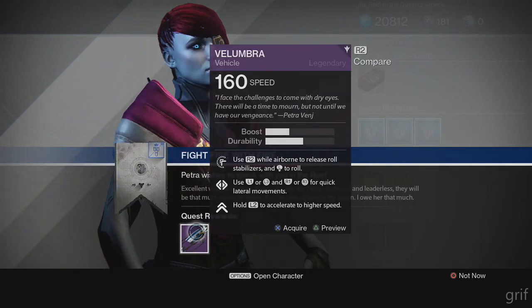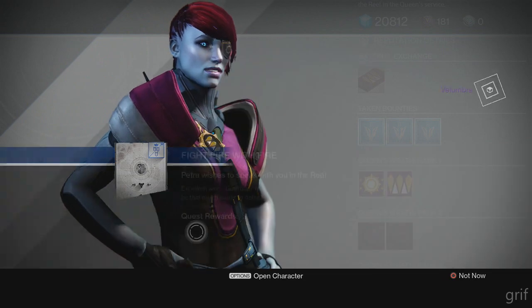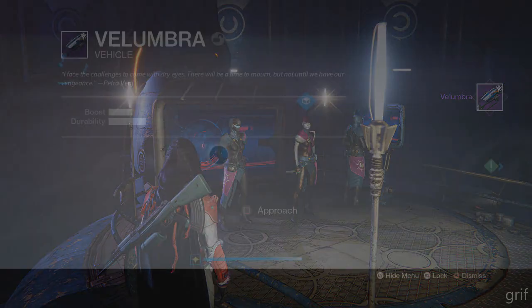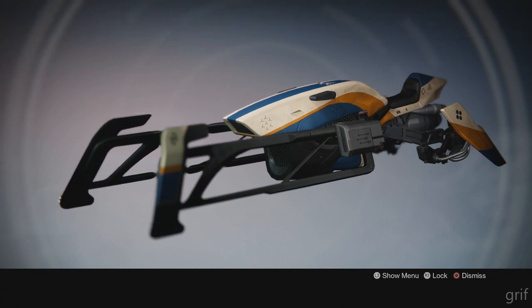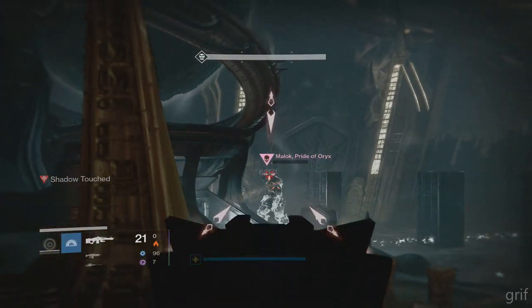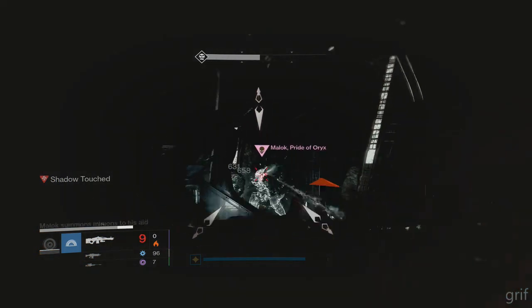For the Volumbra, you've got to kill six bosses in the Court of Oryx — six tier one, I believe it's three tier two and two tier three — and then you get the Volumbra. It's a pretty cool looking sparrow, nothing really too special about it, just one of the cool sparrows.